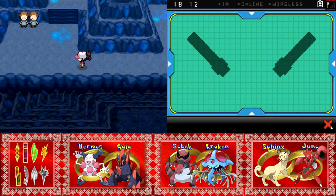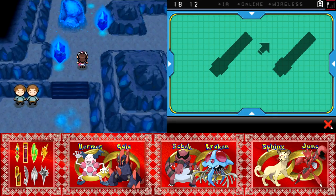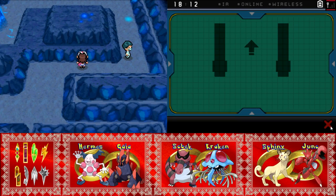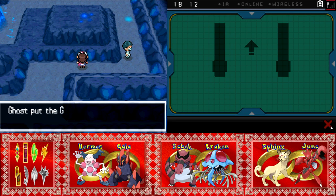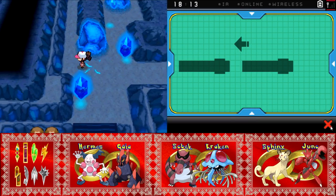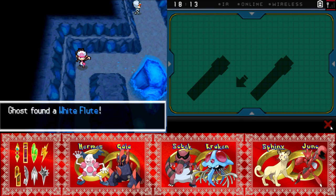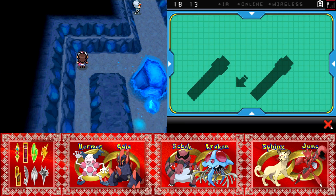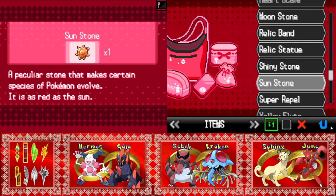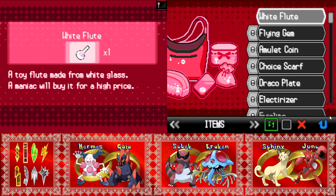My cow keeps showing me all the hidden loot. That's a double battle — let's see if we can sneak by and grab some loot first. Genius Wing — that's a little bit lame on the loot scale, but whatever. There was another piece over this way. White Flute — that would be super awesome because... I don't remember what the White Flute does. Instead it's a useless knick-knack. Maniac will buy it for a high price — damn it.